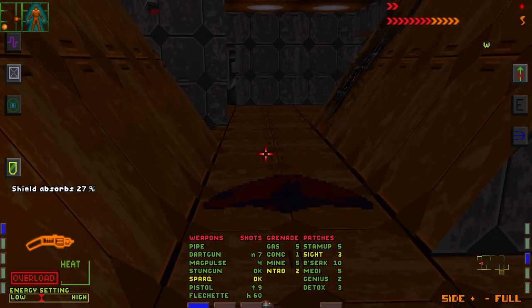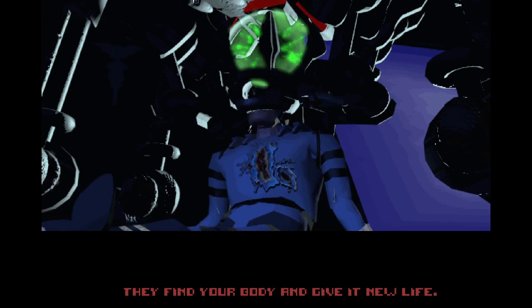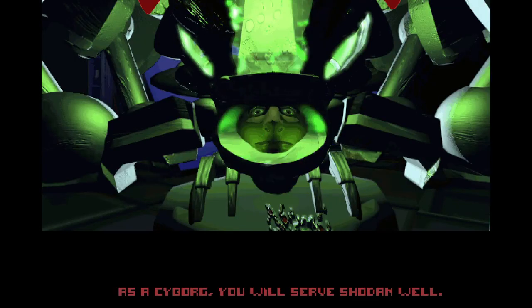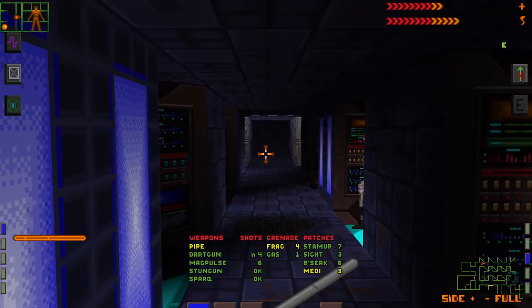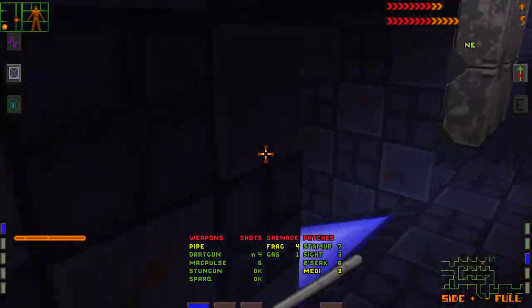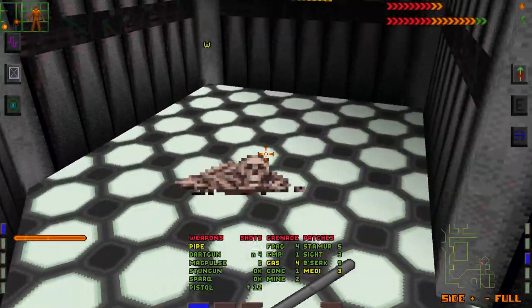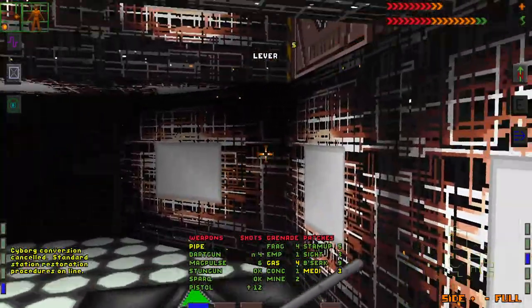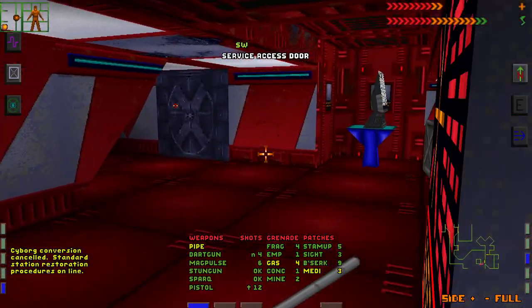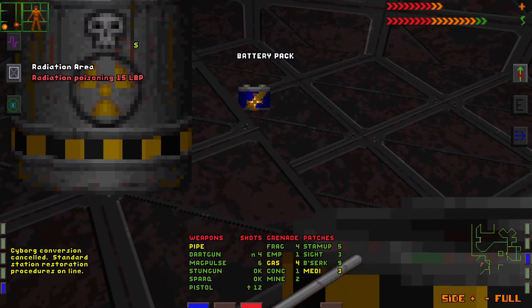Dying is a severe concern in System Shock. If you lose all of your health, you're taken to a cybernetic conversion chamber and are reborn as a soldier for the rogue AI Shodan. System Shock has no autosave system, so unless you're dutiful about manually saving — and I was only sort of dutiful — you might lose a lot of progress. Thankfully, you can find the conversion chamber on your current floor and configure it to respawn you with all your human parts intact, which gives you essentially unlimited lives, but only for that floor, and not every level has one of these.